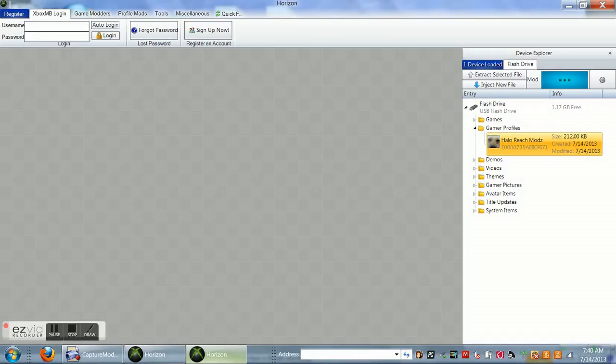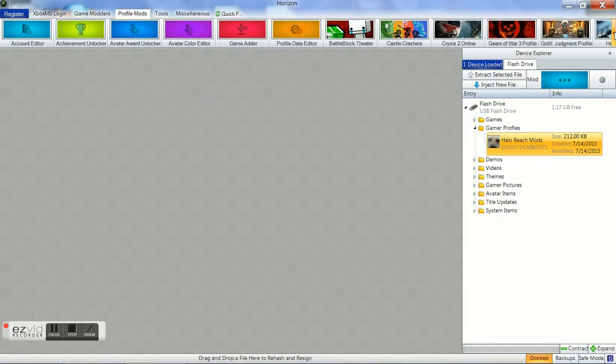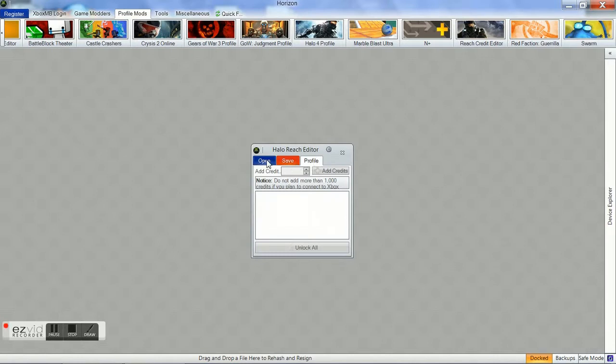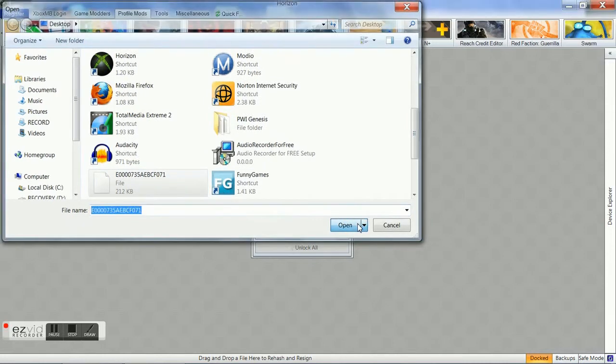Now I'm going to go back to Horizon. Somehow there's two open, so I'm going to close out one. Now you want to go to Profile Mods and go over to the Halo Reach Credit Editor. You want to open that white file up on your desktop — click on it and then Open. You want to go to Add Credits and you can put like 999,999 or 1 billion — it doesn't matter. I did the 999 thing. And you want to click Add Credits.